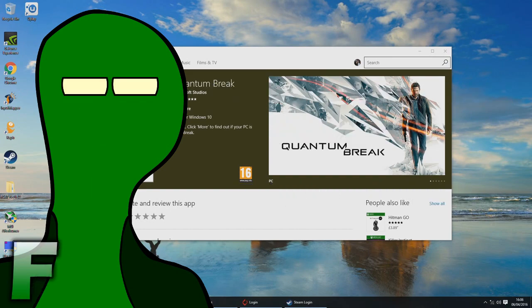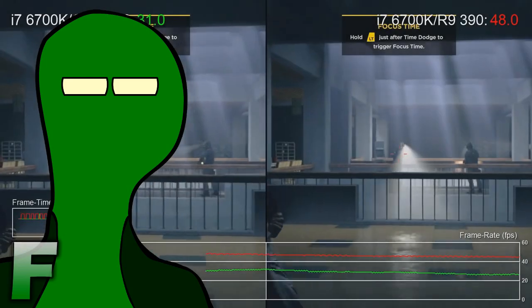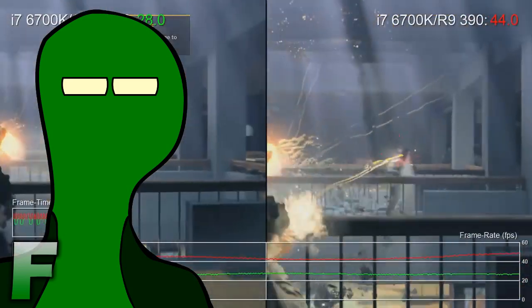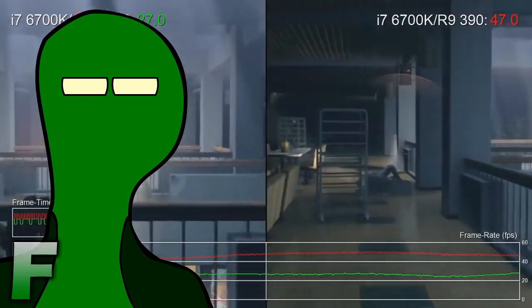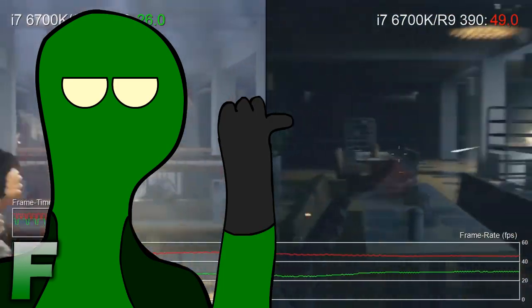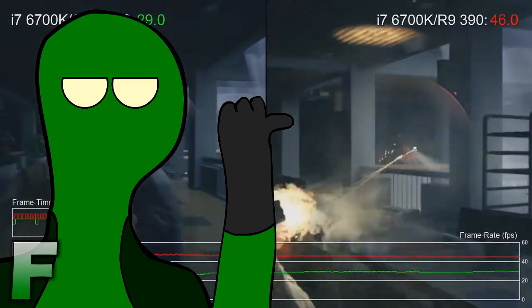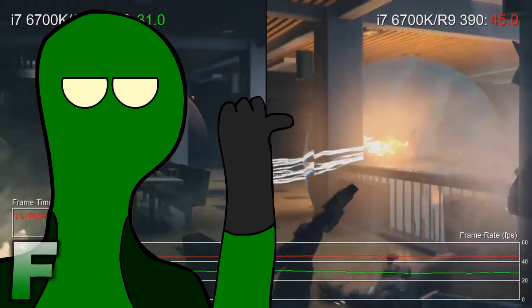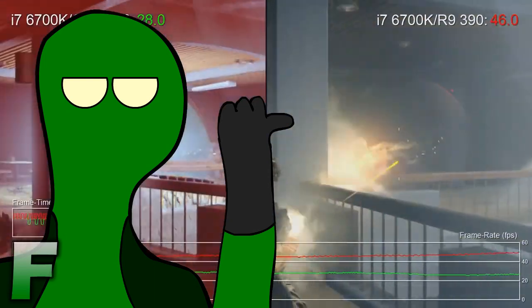The game suffers from frame pacing issues as well, so even when you lock it at 30 FPS it looks choppy. On top of that, the game is seemingly capped at 50 FPS on 60Hz monitors for some reason — this was outright confirmed by Digital Foundry, who ran the game on low settings at 720p on a Titan X and it would not go above 50 FPS on a 60Hz monitor.